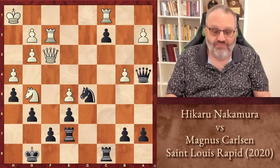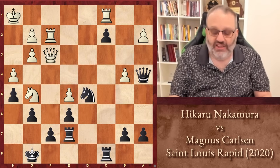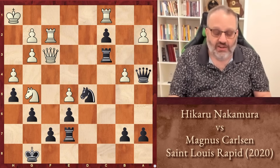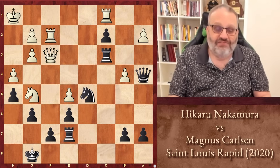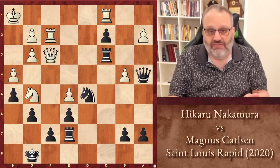But Carlsen played 100% tactics — he didn't worry. He played the move Rook C3, attacking Nakamura's Queen and forcing the Queen off the F-file. That's excellent, because now F7 won't be under attack.